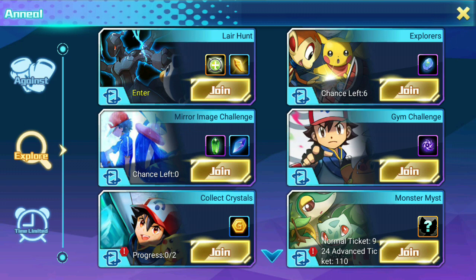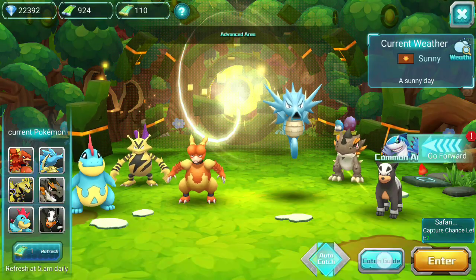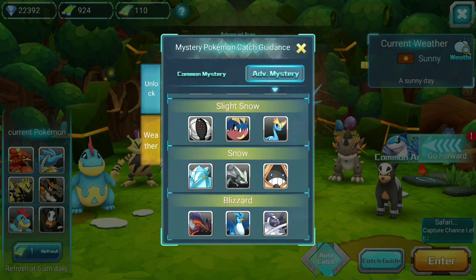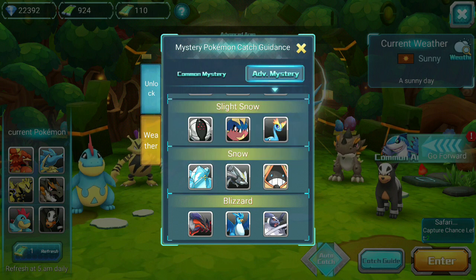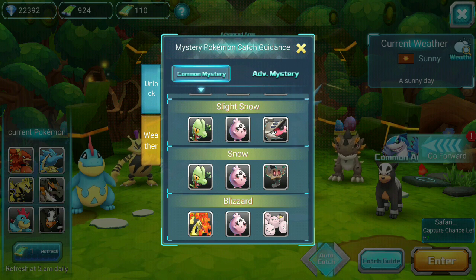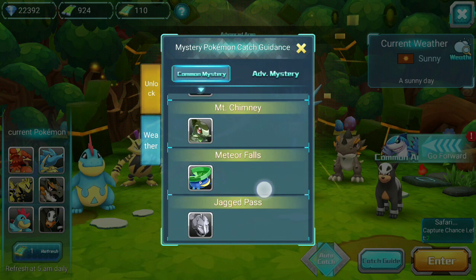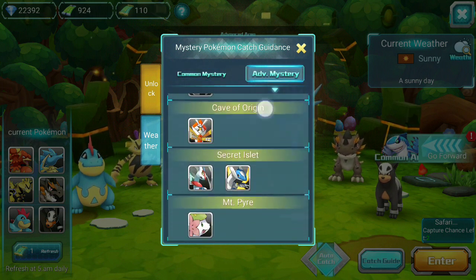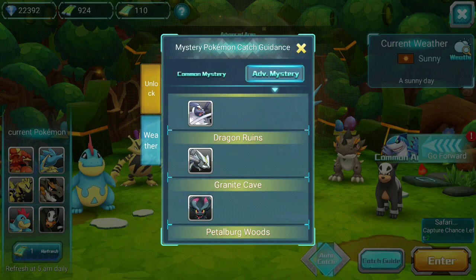The way to get Kyurem — you have to unlock some stuff. Let's look at the catch guide. It shows in snow weather. You have to wait for the special weather, use advanced capsules in snow. And you do have to unlock dragon runes. So that's how you get him.